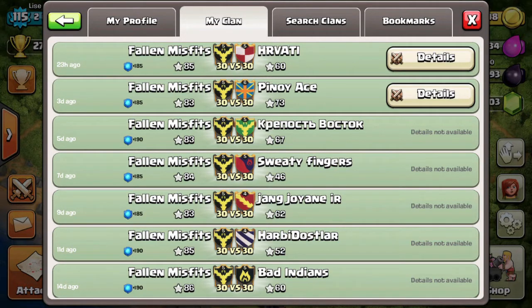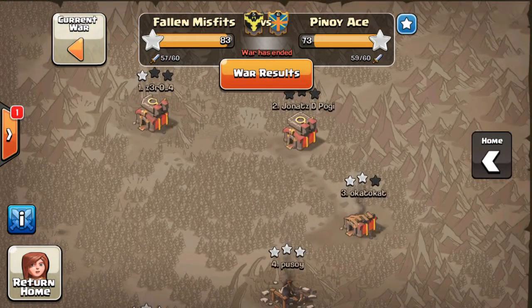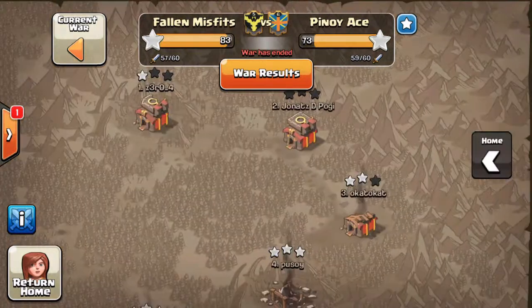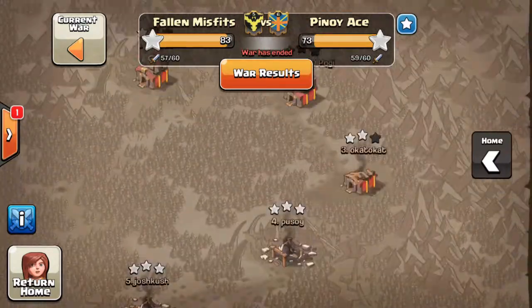Unfortunately, the two wars I don't have access to anymore I can't show you, but I'll still show you some nice ones from the last two wars. This first one was a tiny bit close — the opponent wasn't really able to three-star. The other war was one of those mismatches where we had one Town Hall 10 but they had so much more, so we weren't able to get a star on number two. But other than that, we cleaned up the entire board, which was absolutely great to see.